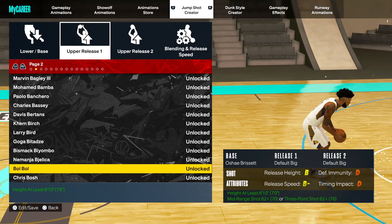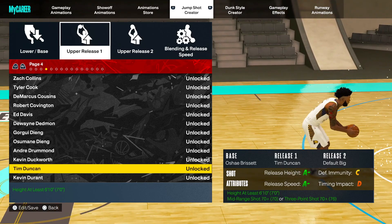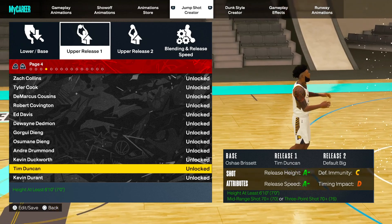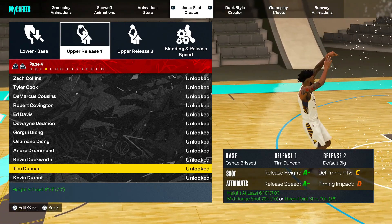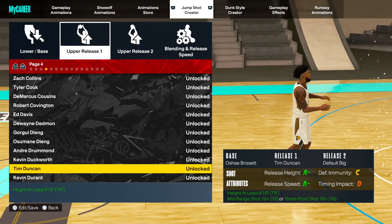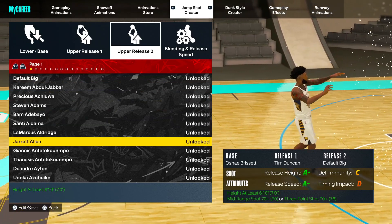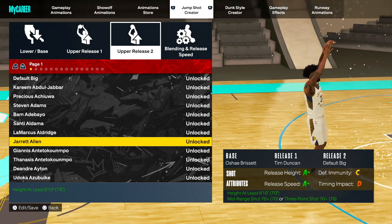For the upper release 1, we are going to go with Tim Duncan. For the requirements for Tim Duncan, the height has to be at least 6'10" and you need a mid-range or 3-point shot of at least a 70. A lot of big men, y'all should be good to go. All you need is a 70 mid or a 73-point to get that release.